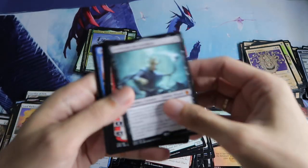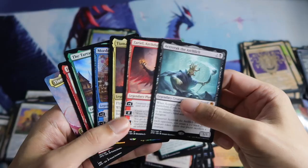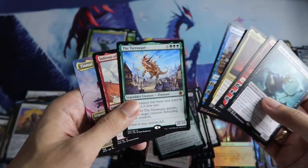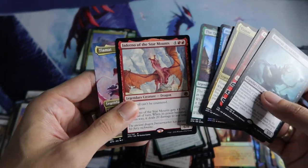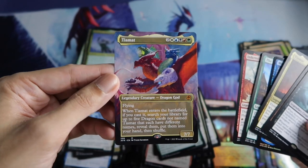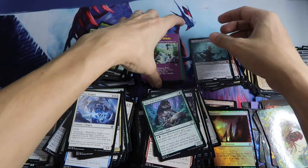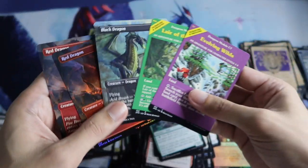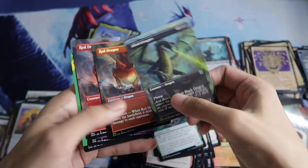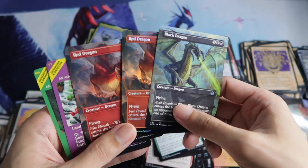So we got seven mythics: Azara, Zariel, Tiamat, Mordenkainen in foil, Tarrasque, Inferno of the Star Mounds, and a Borderless Tiamat — nice! And for the module lands we have Lair and Evolving Wilds. Then we have some dragons — the Red Dragon in foil and the Black Dragon.